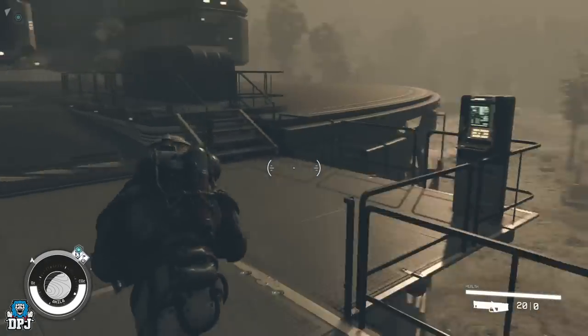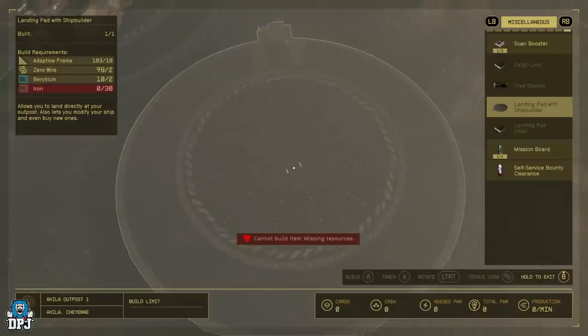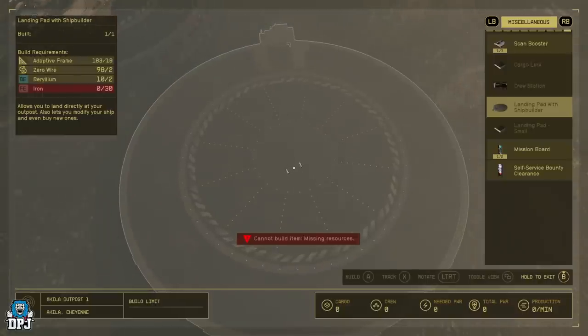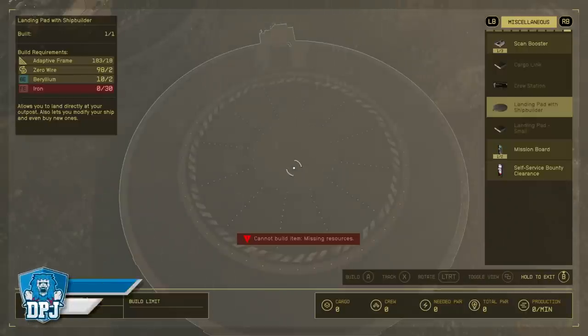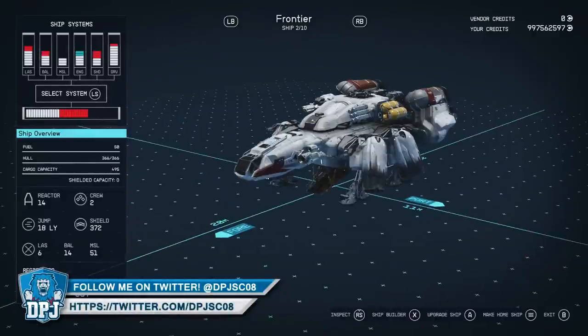I was definitely missing some things, so I decided to go to my planet and build an outpost. When you're in your outpost, build a landing pad with a shipbuilder. This costs adaptive frames, zero wire, beryllium, and iron — not that many materials. I entered these on PC just to get them quickly, but you can get them within the first 30 minutes of the game. You'll be able to build this shipbuilder landing pad at your outpost, and then when you go into the shipbuilder you can delete everything and add from there.